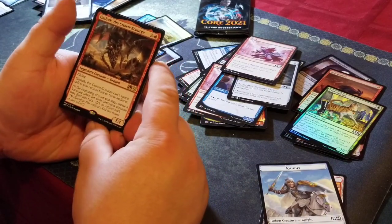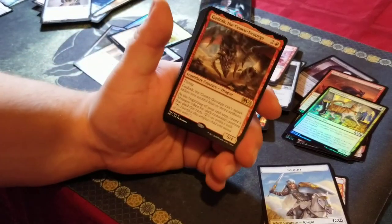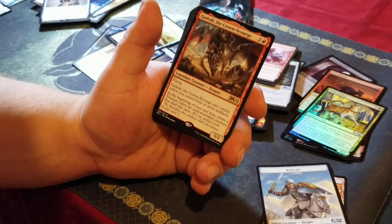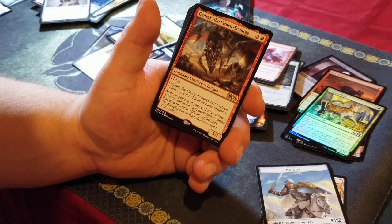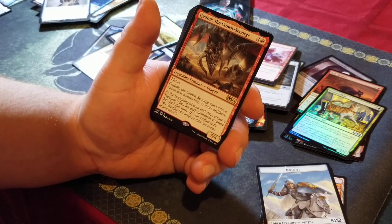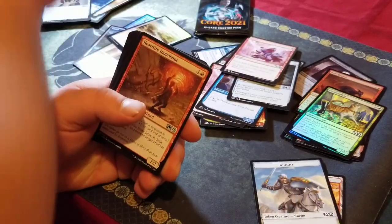Gadrak, the Crown Scourge — I have a couple of these guys already but I have yet to read what it does. Flying — Gadrak the Crown Scourge can't attack unless you control four or more artifacts. At your end step, create a treasure token for each non-token creature that died this turn. It's a 5/4 flyer, but you have to have four or more artifacts — seems frustrating trying to do that.